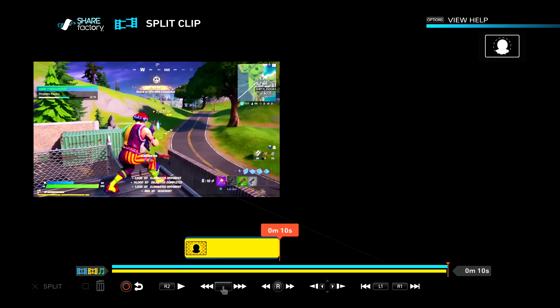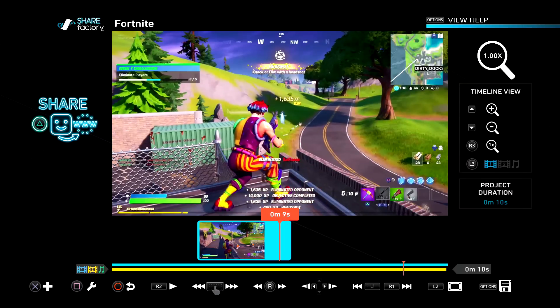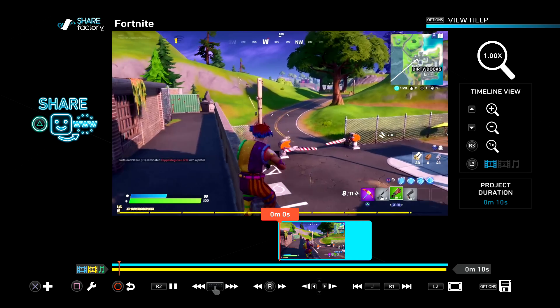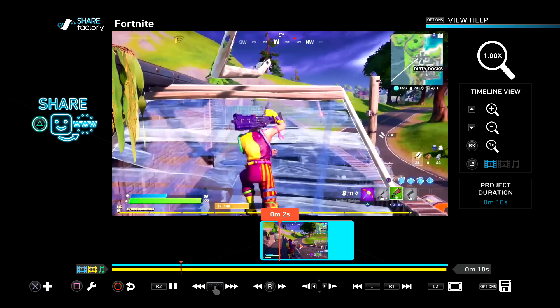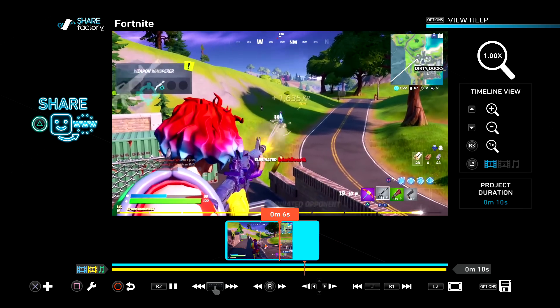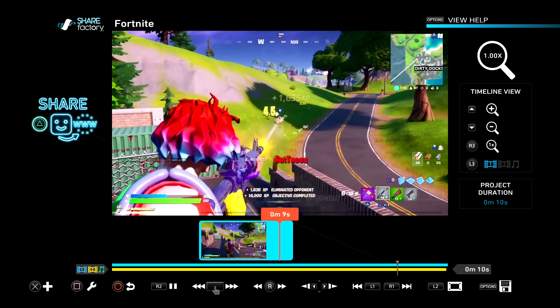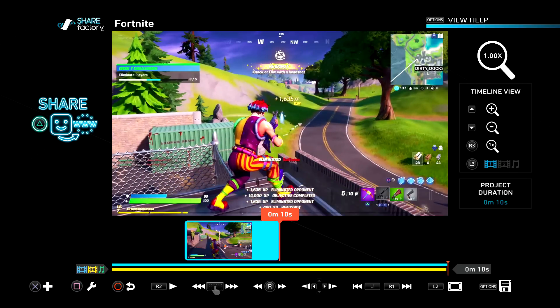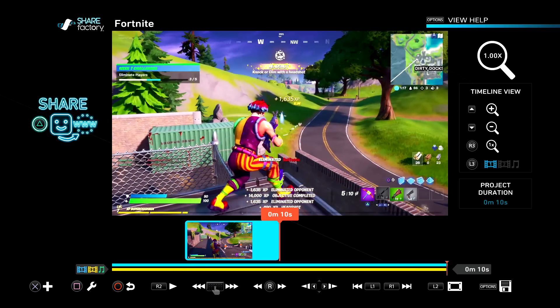Just press Square and then Delete. Now if we go back and play the whole clip, you're gonna hear the recorded sound. Here we go — three, two, one. Look at that! Share Factory thinks there's a video on top of this, but obviously you made it invisible and you can't even tell.